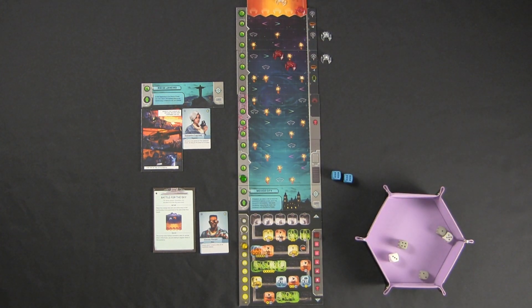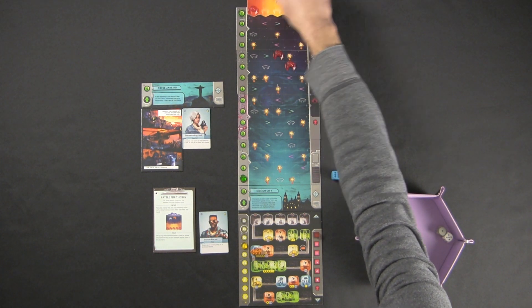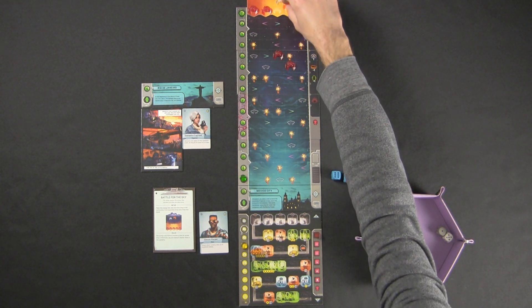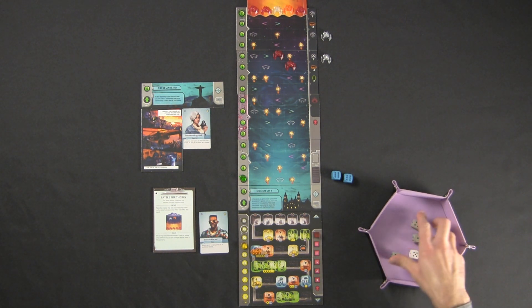I'm going to put this three right here — that's a good spot for it. And the five is going to go on this energy space. I've got a two and a one; neither of those really does much for me. I'm going to put the one here so nothing in the rightmost column moves, and I re-roll. Six — now that could be useful. I'm going to put that here in the research room.